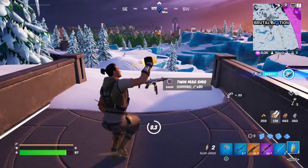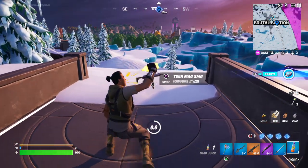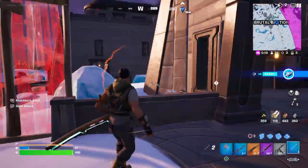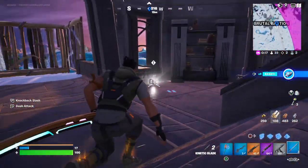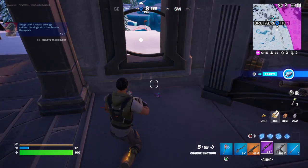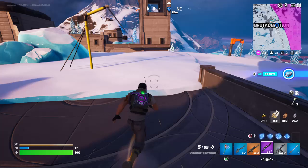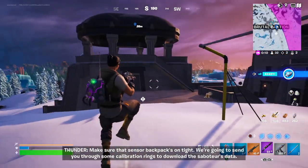I'll be showing you how to equip the sensor backpack. There's this building right here, and we got some friends as well, but once you get into this building you can just grab the backpack. That's it — it's pretty simple. Just grab the backpack and deal with all the enemies that are around.